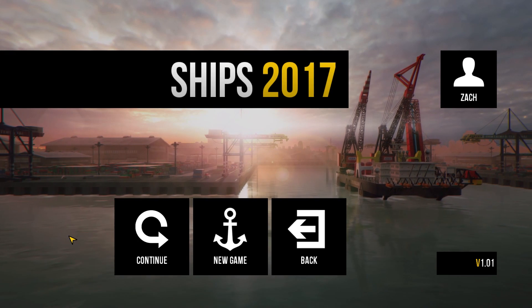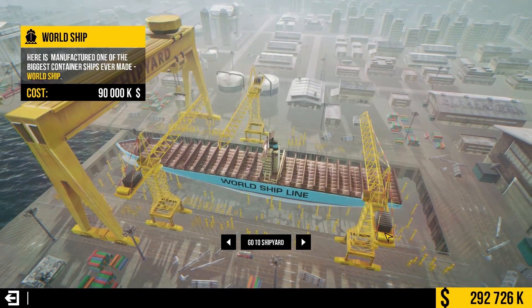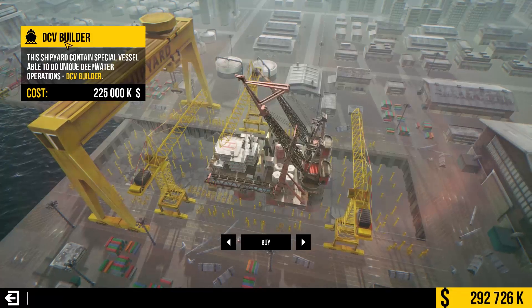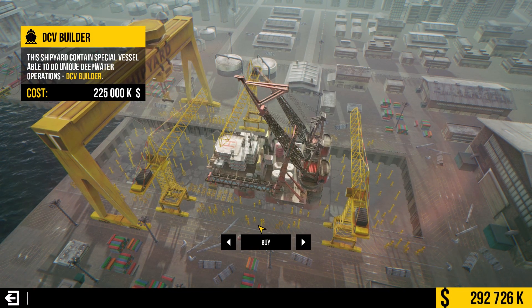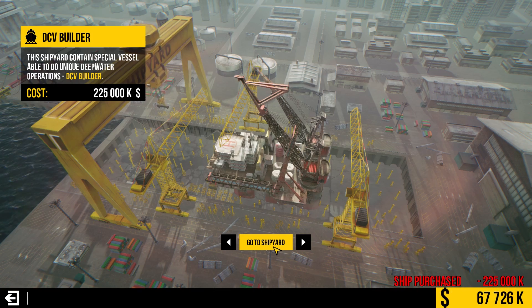We finished up on the world ship in the last episode, so let's go ahead and click continue. The next ship I think is the DCV Builder — a special vessel able to do unique underwater operations. Let's go ahead and buy that.